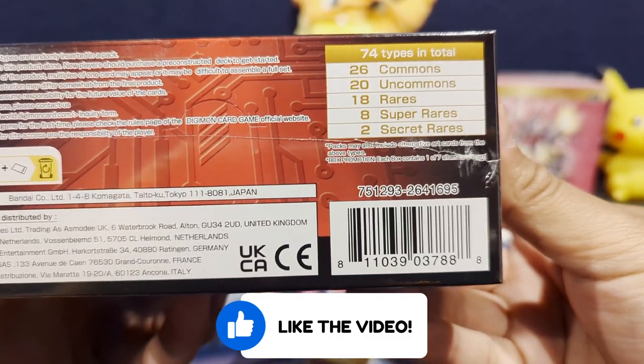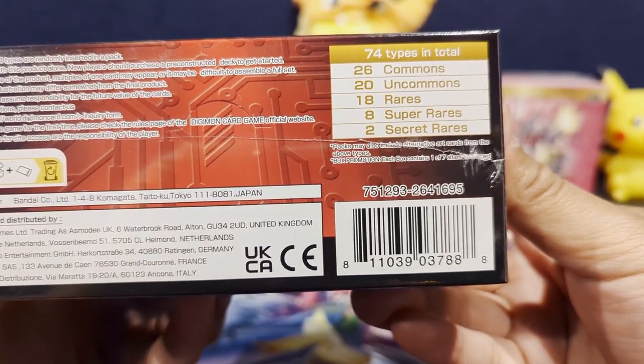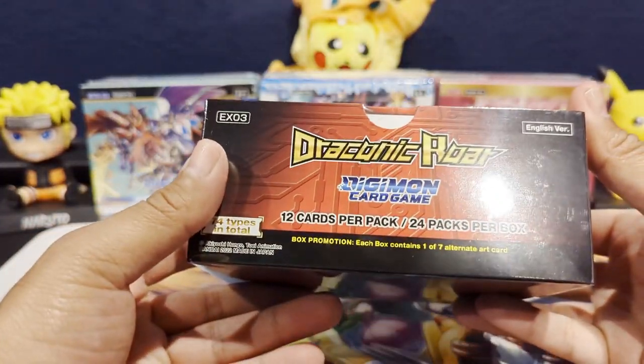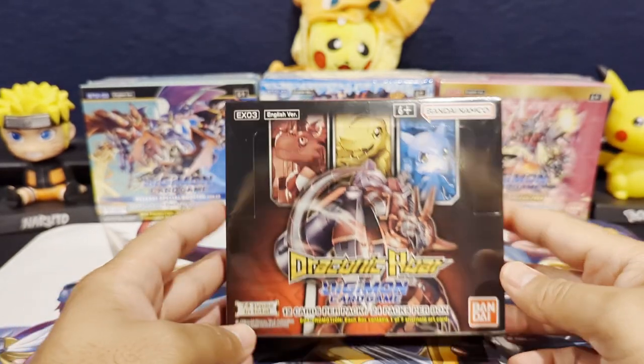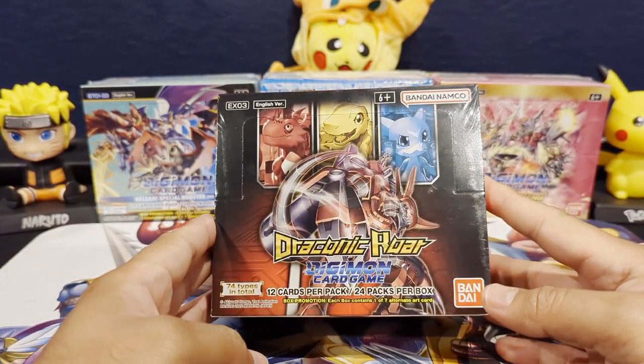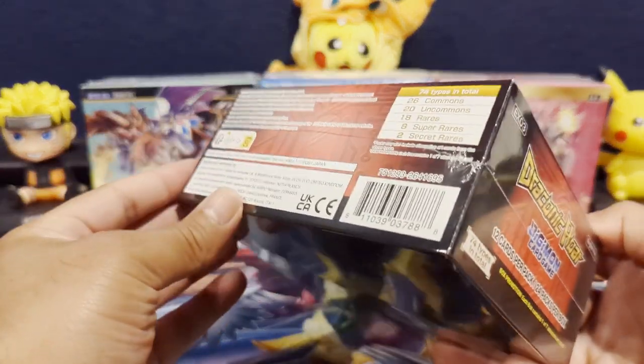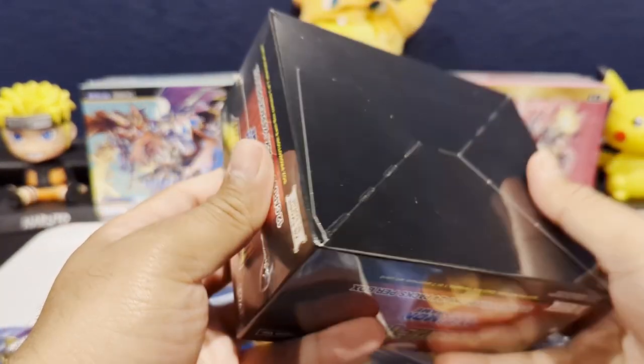This set has 74 different card types: 26 commons, 20 uncommons, 18 rares, 8 super rares, and 2 secret rares. I'm really looking forward to opening this set because it's been a while and I really wanted to see if we can pull some X-Mon cards — the secret rares. So hopefully we can do that.